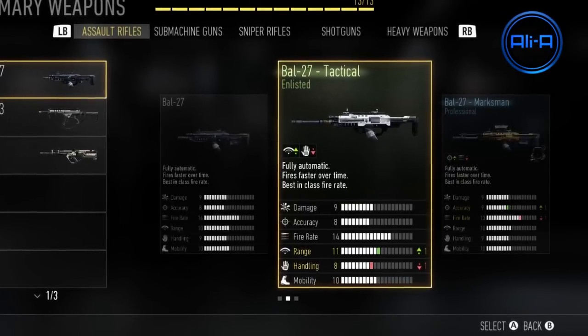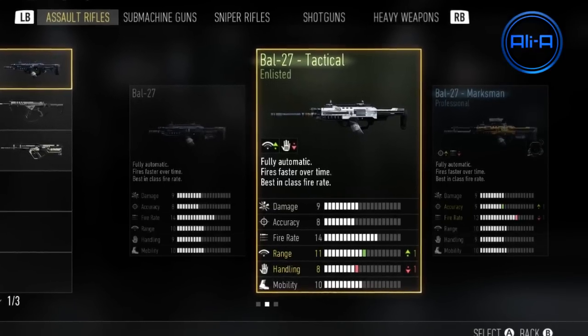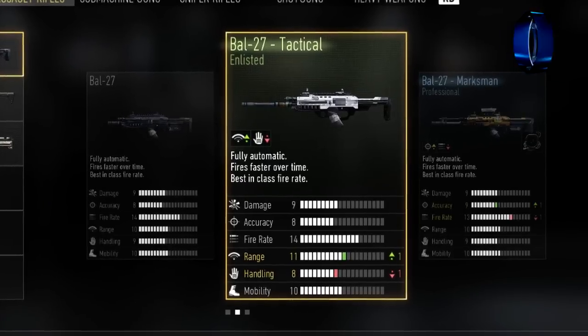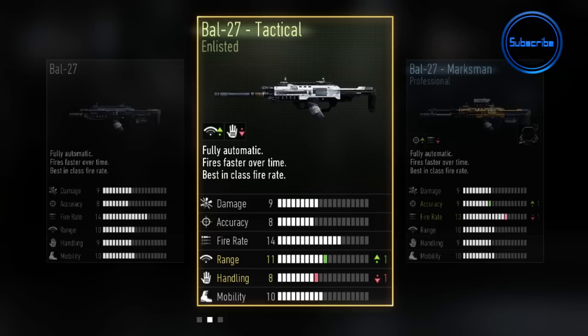Now this is where it gets interesting. We're going to talk about weapon variations. It's been confirmed that there will be over 350 different weapon variations in the game — based off around 35 weapons, each with around 10 variations. All weapons will have their standard normal versions, but on top of that each weapon will have enlisted, professional, and then elite versions. On average that's about three enlisted, three professional, and three elite versions per weapon.